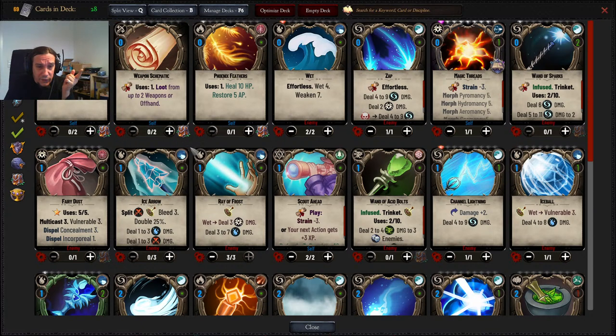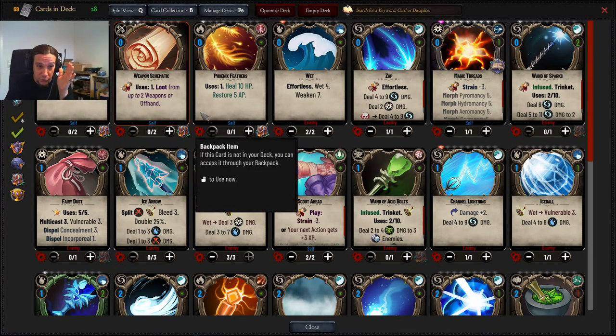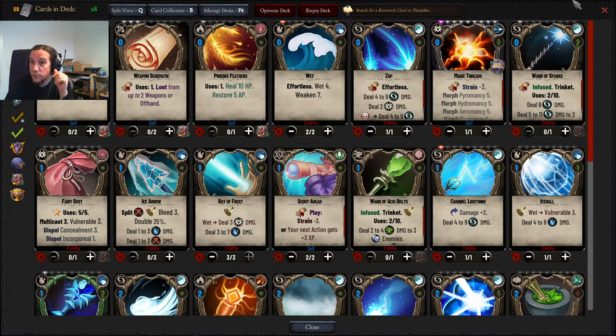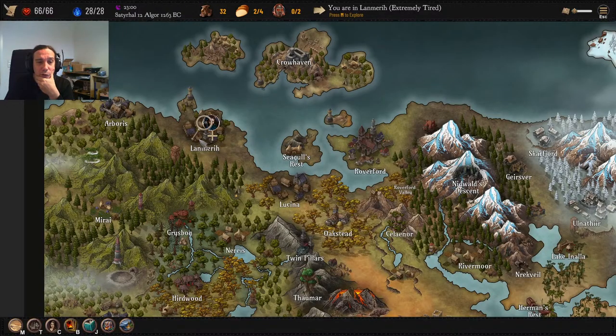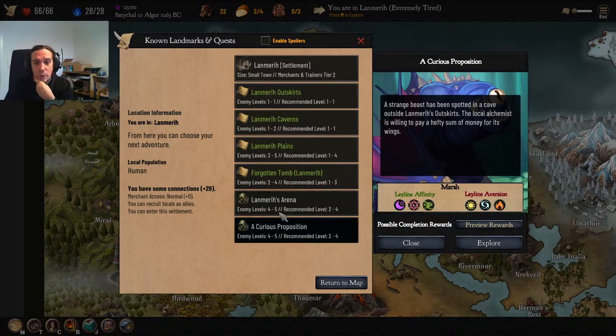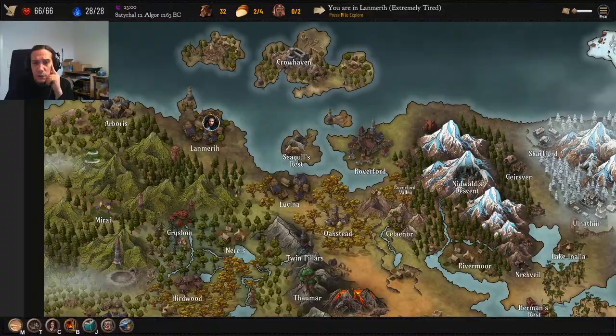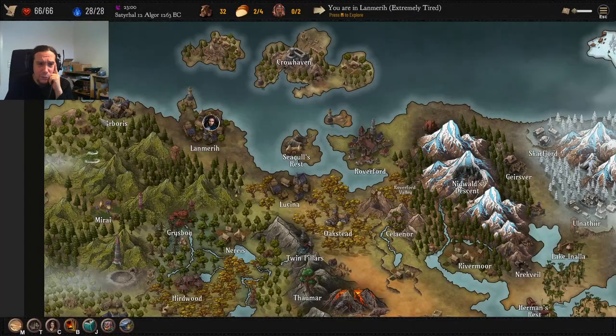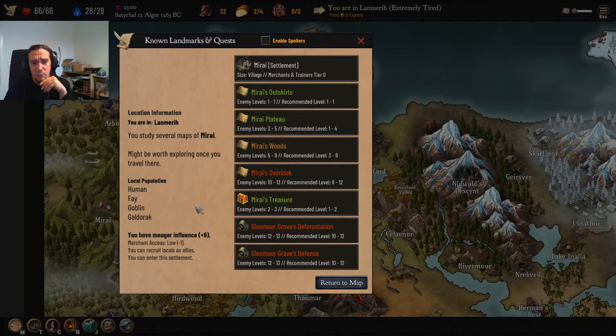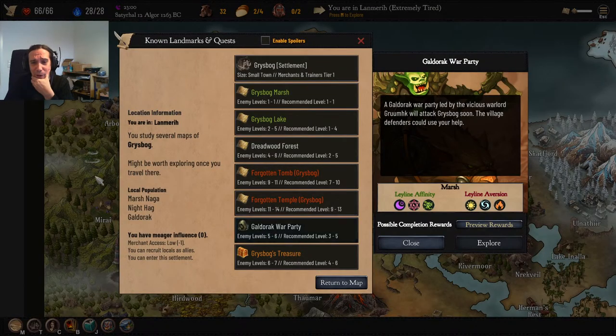I want to make sure those things don't show up in my backpack because they're just not useful in these situations. I'm level 4 now. I don't want to go for these one-shot dungeons due to the ley-line aversions — that's just not great. This feels like one of the least powerful characters I've played so far.